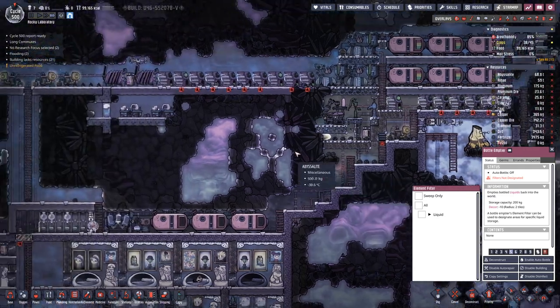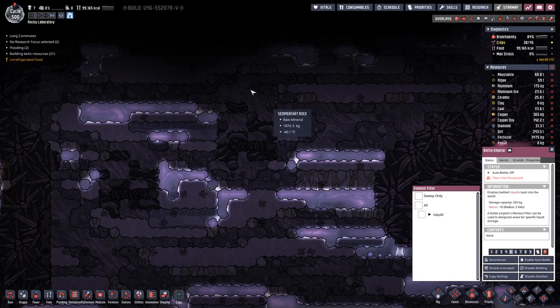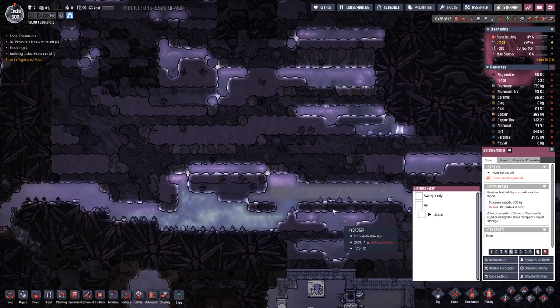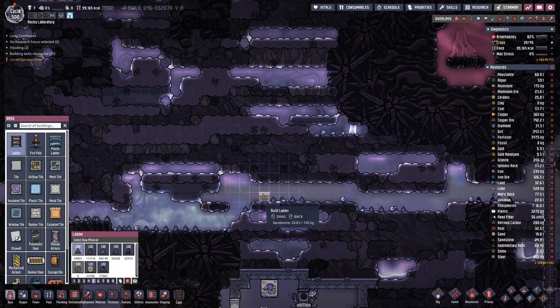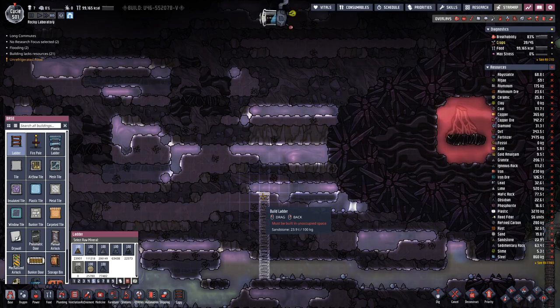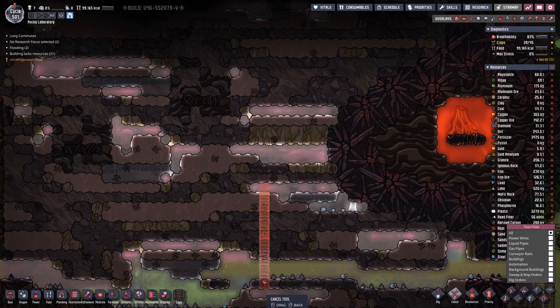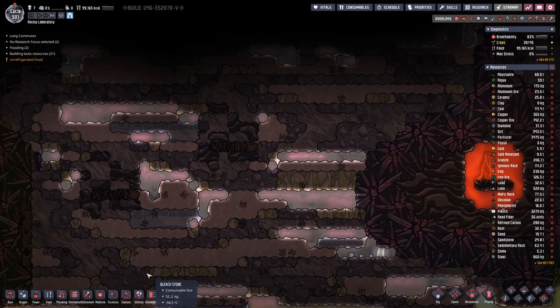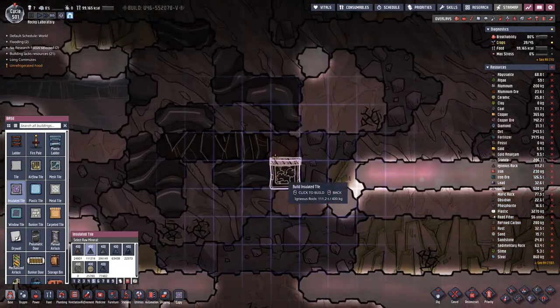So instead we will try to figure out this one up here — that's a copper volcano, I think. Let's give it a bit more room, or let's plan out this thing first.